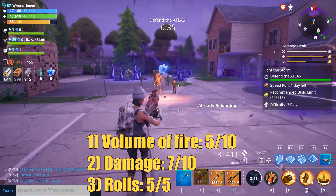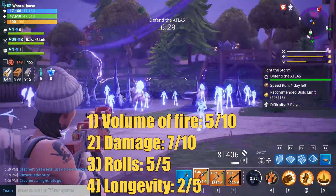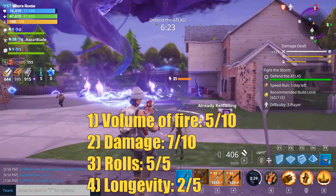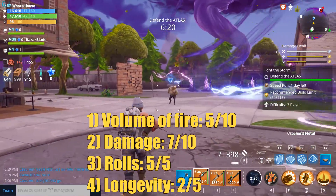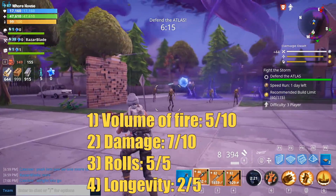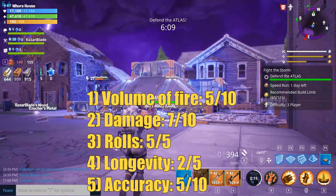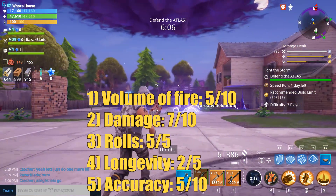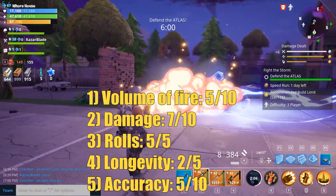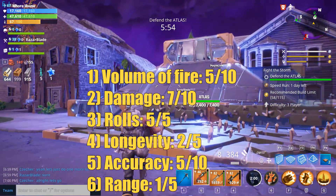For number 3, the rolls, we're going to give it a 5 out of 5 — the perks here are pretty good. Number 4: longevity, referring to how long you'll be using this weapon in the game — we're going to give it a 2 out of 5. I really don't see anyone using this past maybe Stonewood, maybe a little bit into Plankerton. Number 5: accuracy — we get a 5 out of 10. It's hard to judge on accuracy since you just need to be so incredibly close to use it, and it has shotgun spread. Number 6: range — it gets a whopping 1 out of 5. You can't hit anything past 10 feet, so it gets a 1.